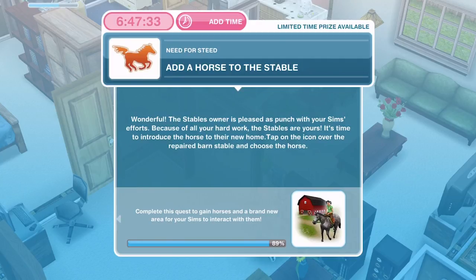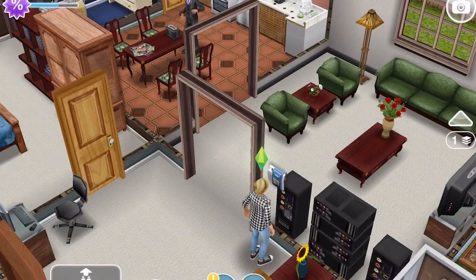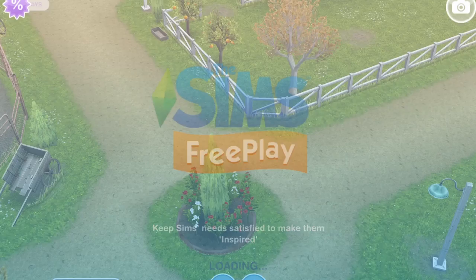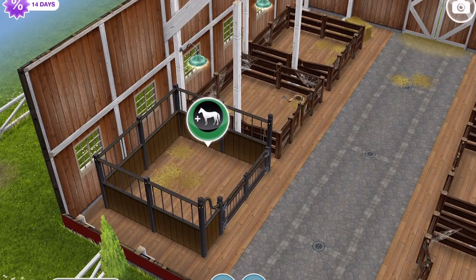Now we need to add a horse to the stable — our first horse! The stables owner is pleased with your sim's efforts; because of all your hard work the stables are yours. Tap on the icon over the repaired barn stable and choose a horse. Head back over to Mystery Island, go to the stable and come to where we cleared it out before, and we can add a horse.